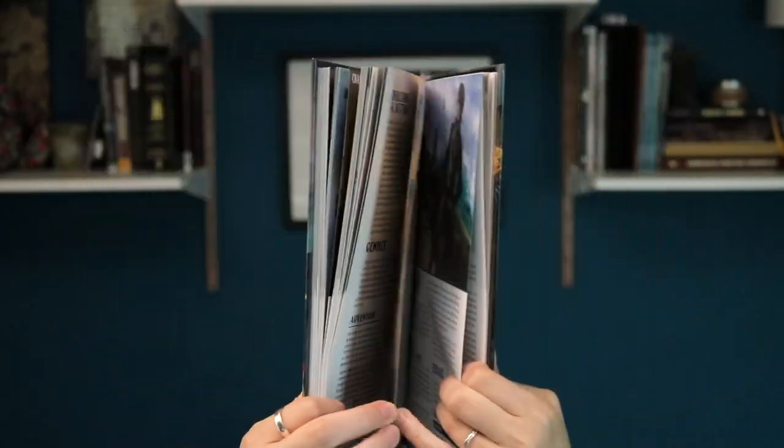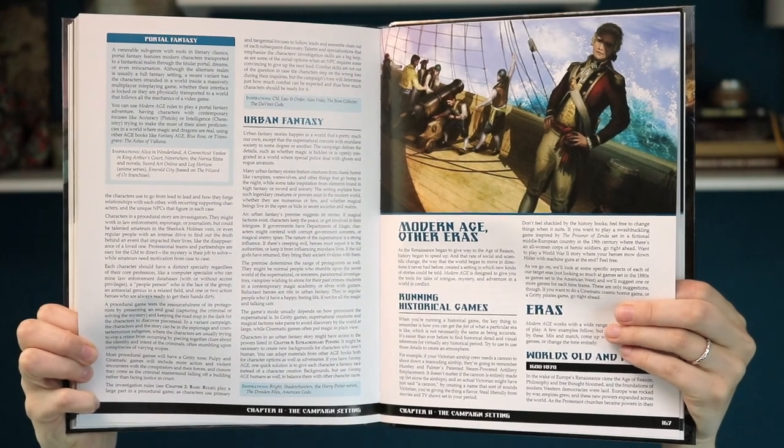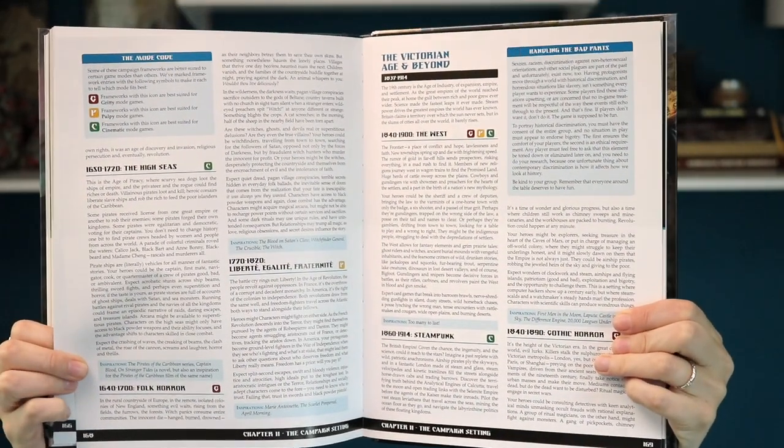Even though it's called Modern Age, it doesn't have to be the world right now. There are some really cool outlines, notes, and guides within the rulebook to help you play a game set during the age of sail, Victorian era, the Wild West, pulp horror, Southern Gothic, the industrial revolution, steampunk, as well as slightly futuristic or just right now. So for me, that's really great. The 'modern' part is really to set it apart from the different types of fantastical settings out there. In the basic rulebook, humans are the only option — it's sort of the world that we live in pretty closely.